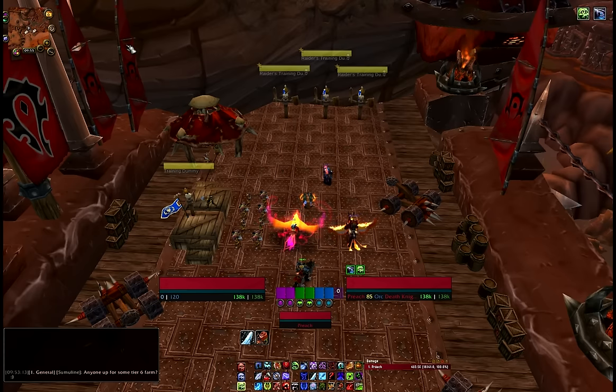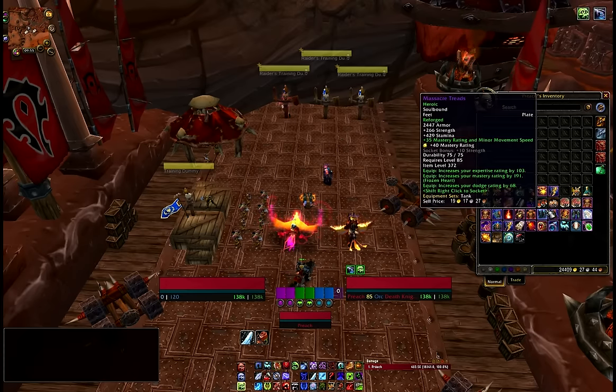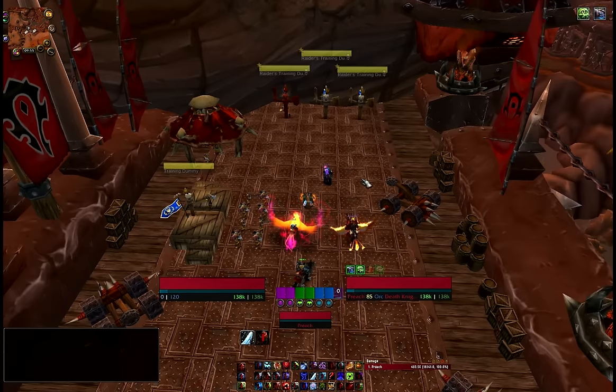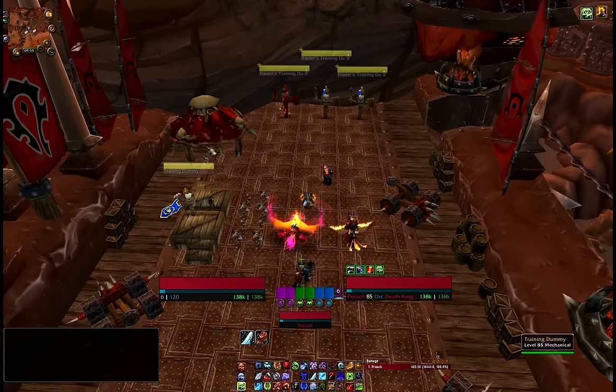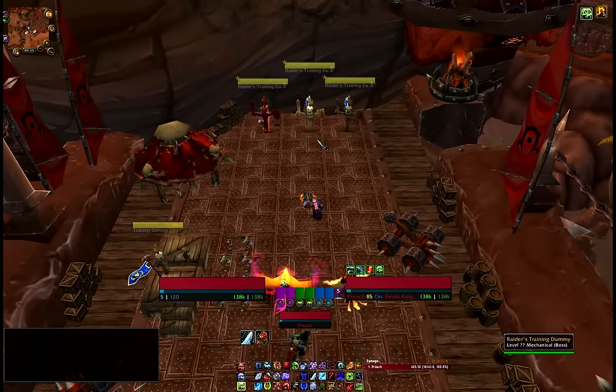So getting back to the pull — the pull is where it's definitely going to happen. Even on farm content, we're going to do what's called pre-potting. We can only use a potion once during a fight while in combat, so just before the pull, try to get your raid leader or main tank to do a little countdown. Wait until it's at one second and boom — fire off your potion. For the next 25 seconds you've got this extra strength buff, and this is why UI becomes important. Watch your buffs bar as you pull.